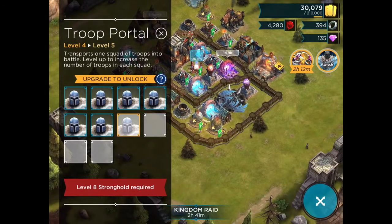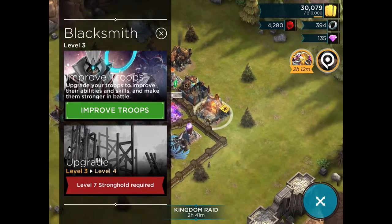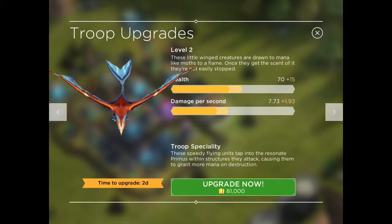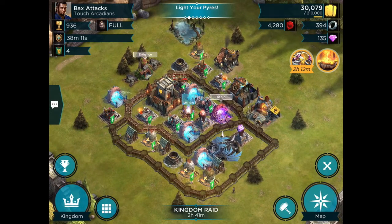We have finished upgrading our True Portals, as well as our Dragon Roost, our Barracks, and our Blacksmith. The only thing we have left to upgrade on offense is the Soldier and the Mana Hunter. Pretty small boost on the Soldier, so we're not going to wait on those — we're going to go ahead up to Stronghold 7 because there we'll get Paladins.